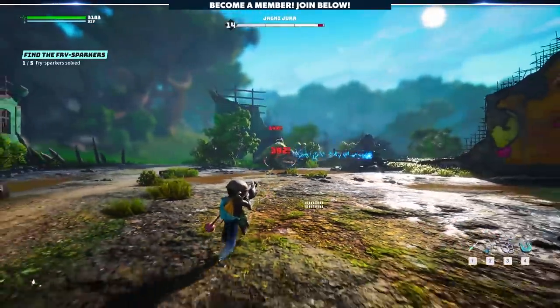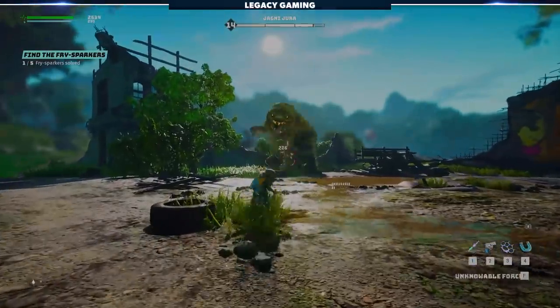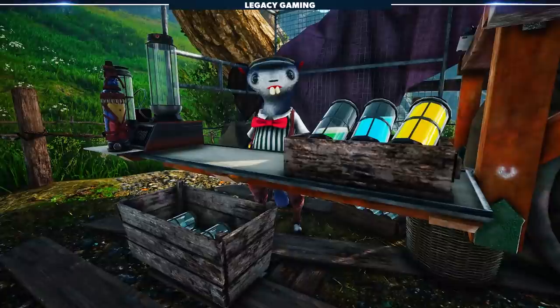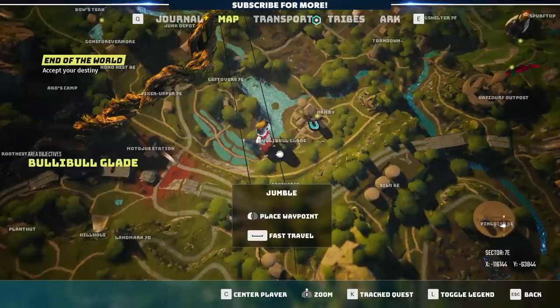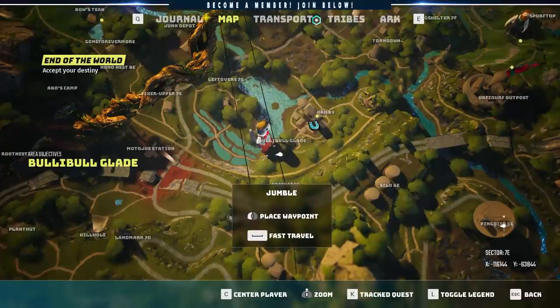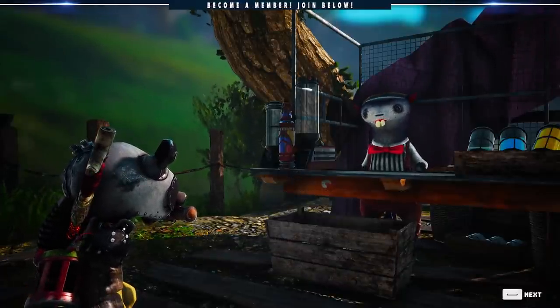When it comes down to it, Biomutant is all about knowing where to look when you want to find something good. In this case, we have to go find the NPC Jumble. Jumble is southwest of the World Tree, and you can access him relatively early in your playthrough. This is a consumable that can help you get through the entire progression of the game — not something tucked away in a far-off corner of the map. You can get this sooner rather than later, which is why we're putting out this video. Jumble is southwest of the World Tree by a small town called Nambi.